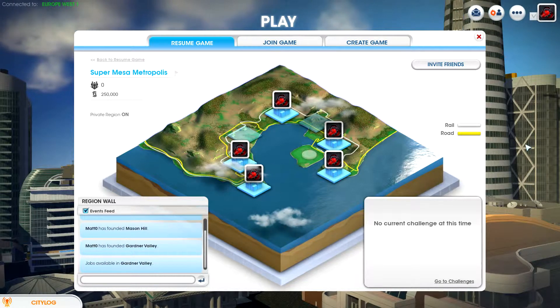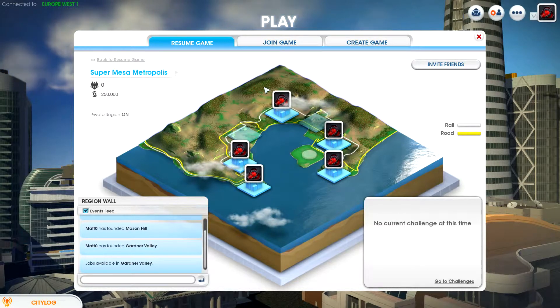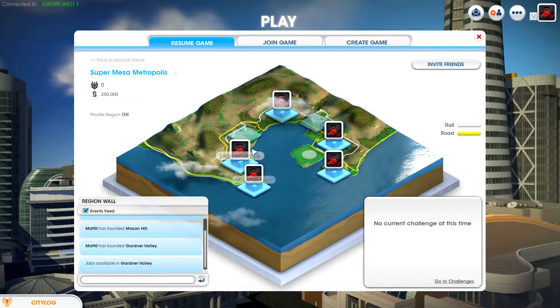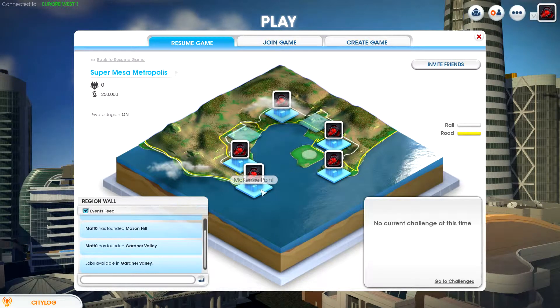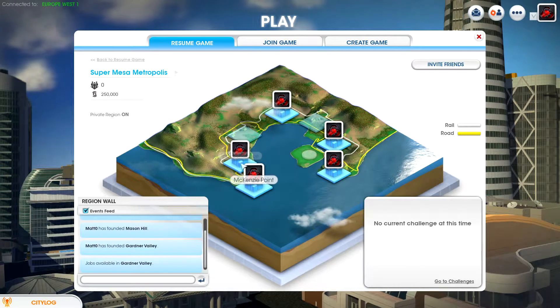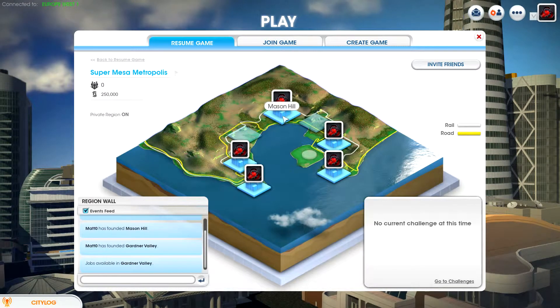I've already laid down some groundwork in some of them as you'll see soon and got things rolling. Over on the right here we're going to do industrial, and on the left is what these two are going to mainly be — tourism, gambling, etc. And on the right hand side will be the industry producing the oil, minerals, all that sort of stuff.